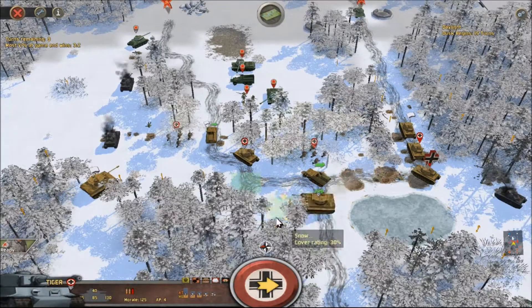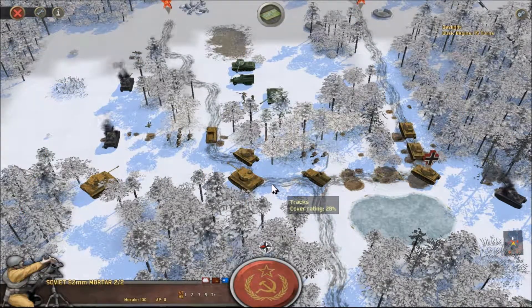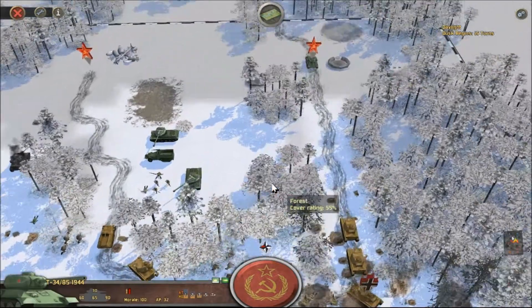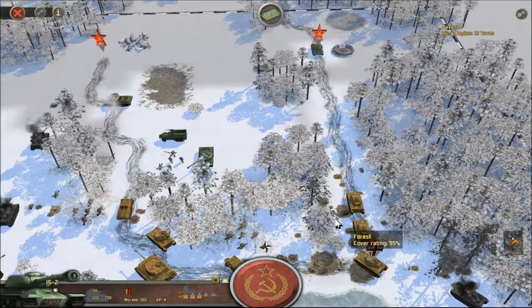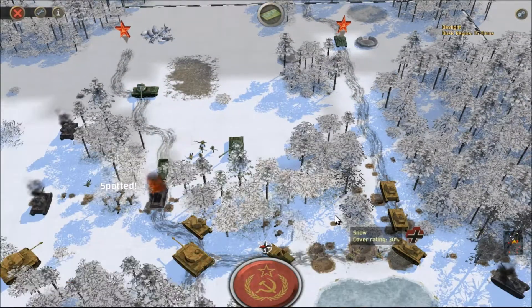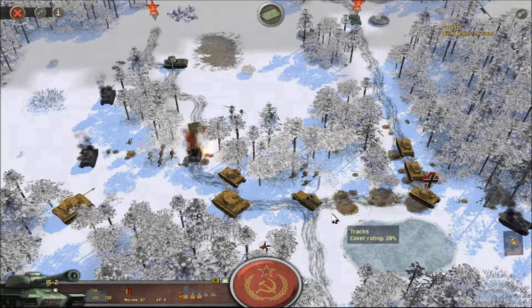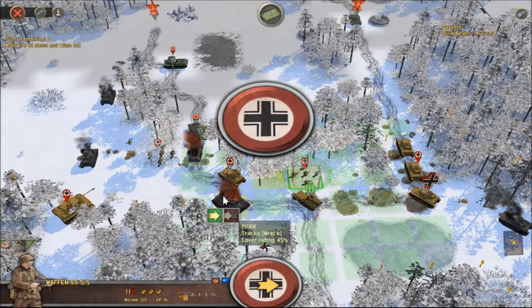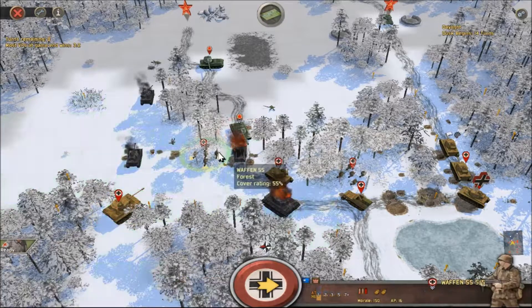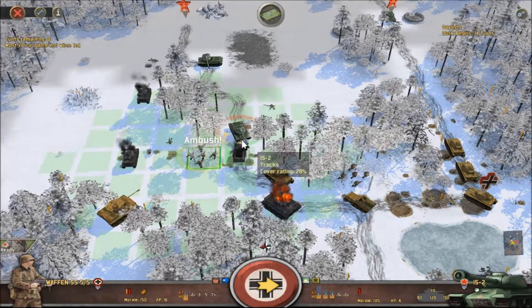Jamming up the roads here. Takes the Tiger to the left. There goes the half-track. Go on, have him - oh, the Tiger's been destroyed! Oh you son of a - can I launch? No chance, no chance.